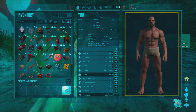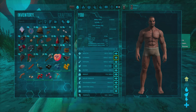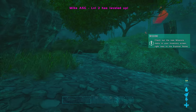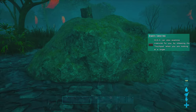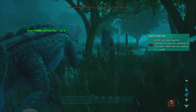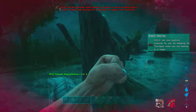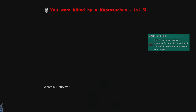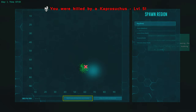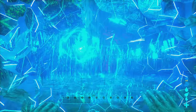First thing we need to do is get away from the swamp because there's all kinds of nasty stuff down there. Immediately things go wrong — I climb up for a better view and end up dead. Thanks, Helena, for putting me right next to the crocodiles. Let's try again with a random respawn location.